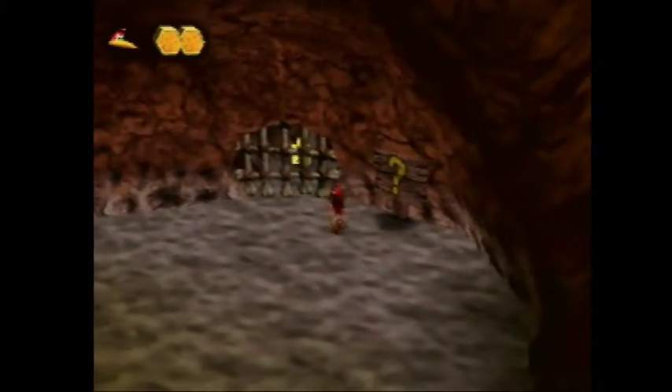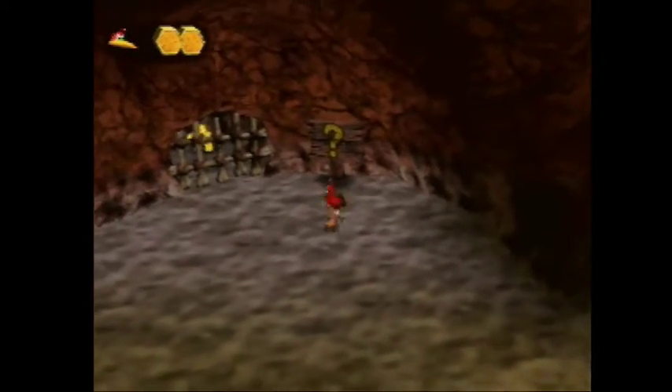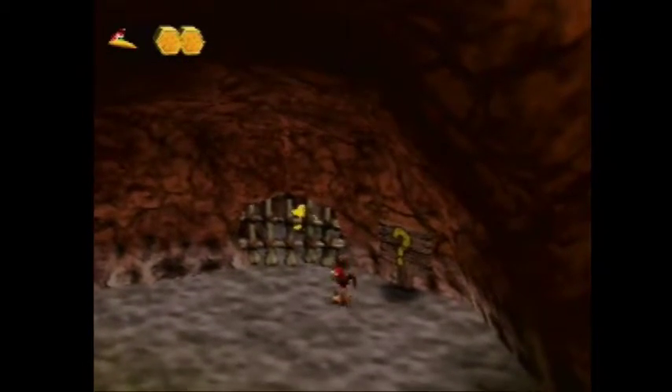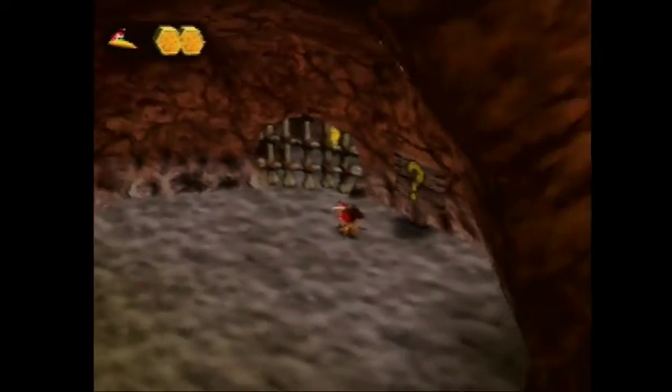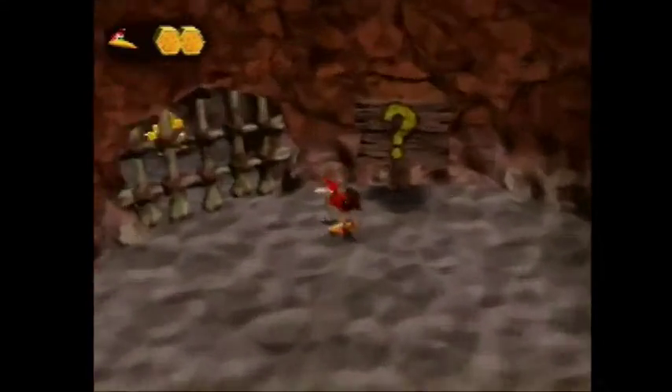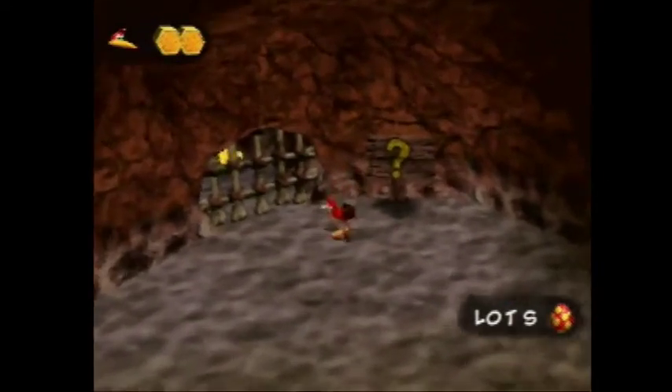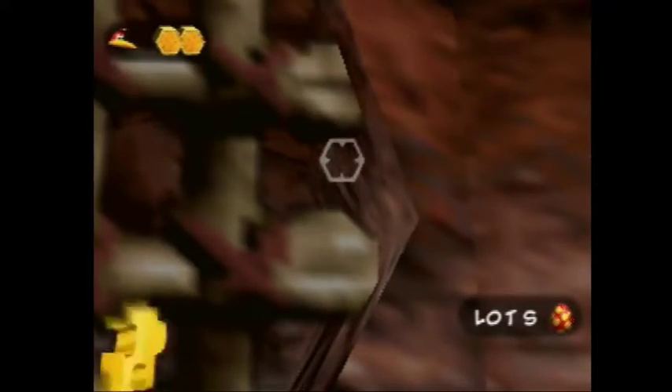First things first, you want to stand pretty close to the cage because you'll want to take damage from the explosion. So stand pretty close to the cage, and when you look up you'll see this little corner right here and you won't see any of the side.